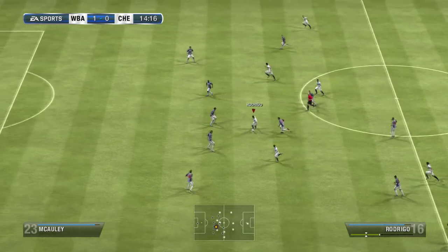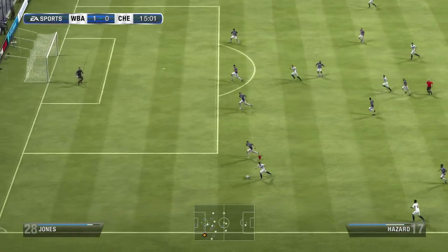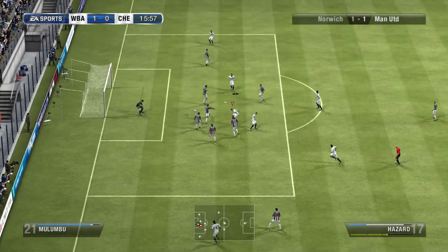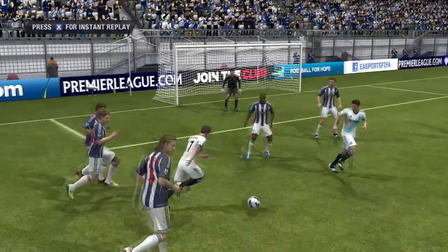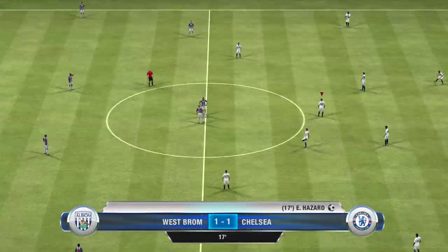But we grab Hazard on the left, who actually passed it along to Rodrigo. So it's like a little one-two play, because he grabs it back. Then he does the Berbatov spin, cuts in, and goal. Eden Hazard, the absolute tank, scores again for us, which is very nice to see. Five league goals now, I believe.